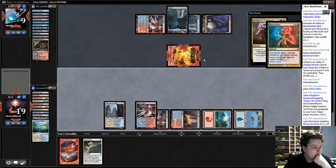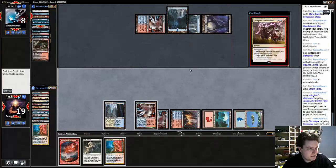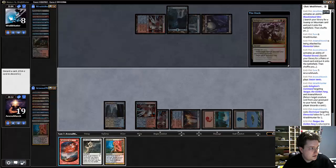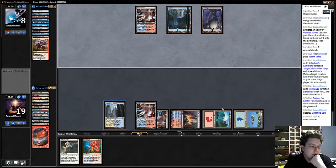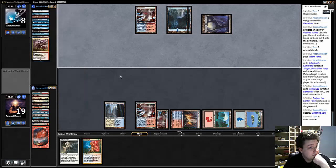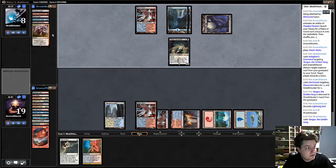Let's go ahead and Electrolyze now, since we might draw a land, which we're happy to discard. Let's get rid of the bolt. Probably should have kept a land in hand — I'm not too used to playing against this card. Here comes Tasigur. This deck seems sweet.